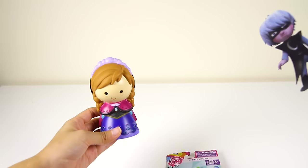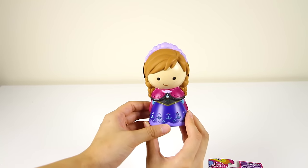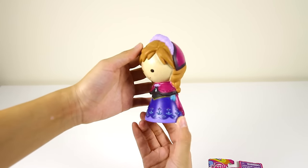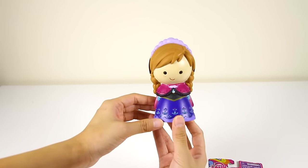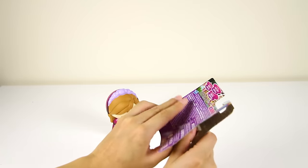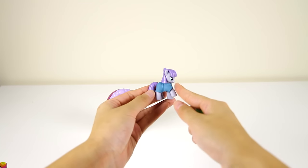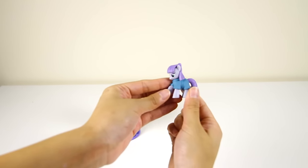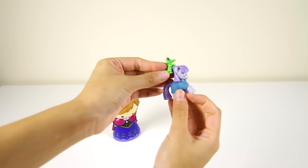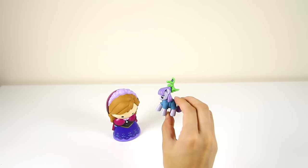Since Lunar Girl knocked down all the pins, she gets 2 surprise toys as a prize! First, we have this very cute Anna figure — it looks like Anna is dressing up nice and warm to find her sister Elsa in the snowy mountains! And Lunar Girl also gets this My Little Pony toy — here is Maud Rock Pie, Pinkie Pie's older sister! She has purple hair and she's wearing a blue coat. This toy also comes with her green alligator pet Gummy, who likes sitting on top of Maud Pie's head. How adorable, they make such a cute team!